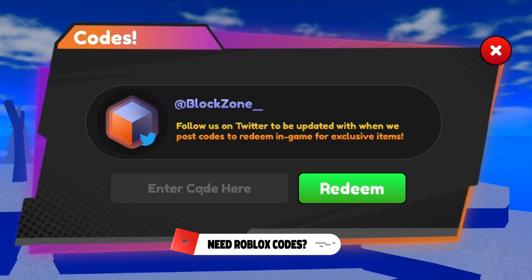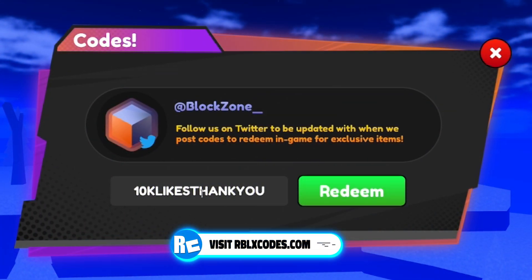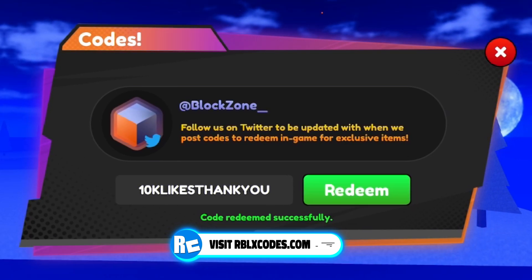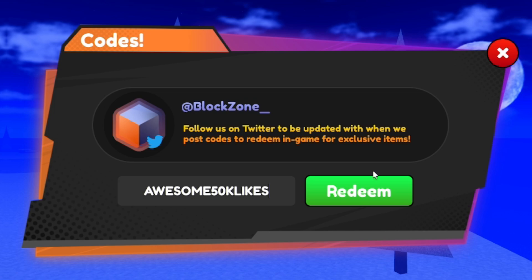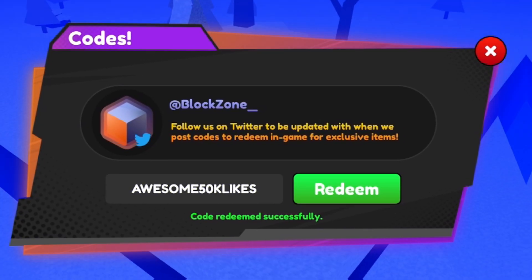Enter the code 10KLIKES — code redeemed. After that, redeem the code 50KLIKES for two stat boosts and 10,000 Chikara.